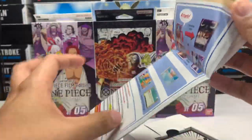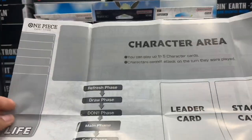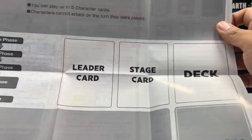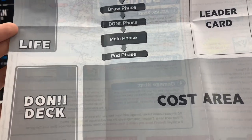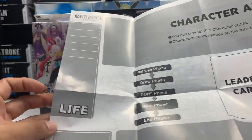So we've got here — I think this is sort of like the map. Leader card, stage card, deck card. Refresh phase, draw phase, dawn phase, main phase, end phase. Dawn deck, cost area. Trash. It's the life.